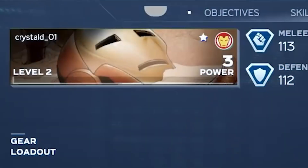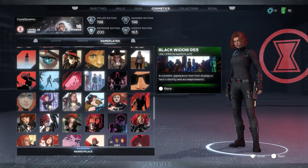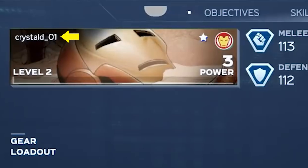This is your customizable hero card. The background is called a nameplate. We'll see more examples of these as we go through the video, and it looks like there are a ton of them, so there should be plenty to choose from. At the top left is your username, and at the top right is a star rating alongside a hero emblem, in this case Iron Man. The hero emblem could either reference your selected hero, favorite hero, or highest level hero.